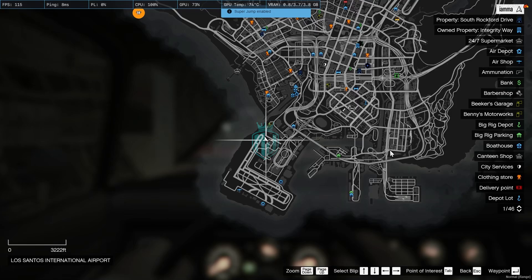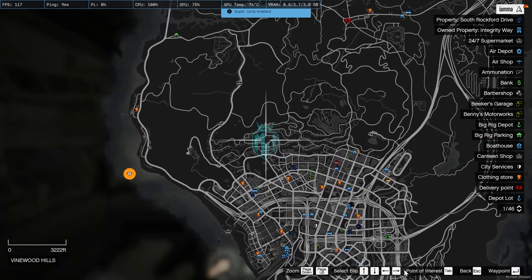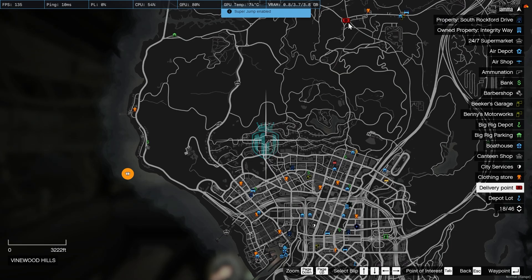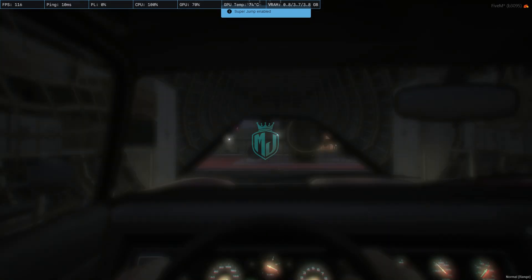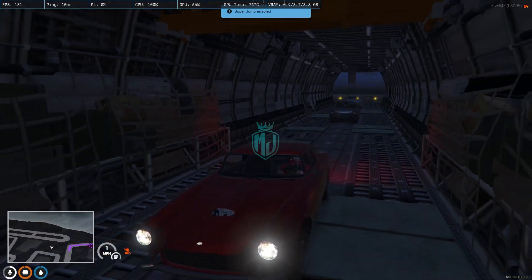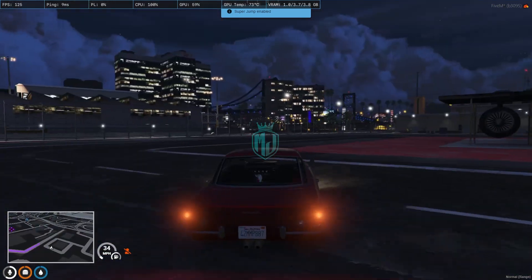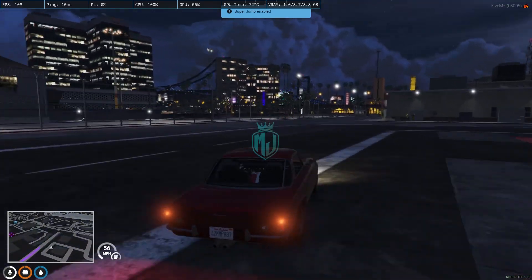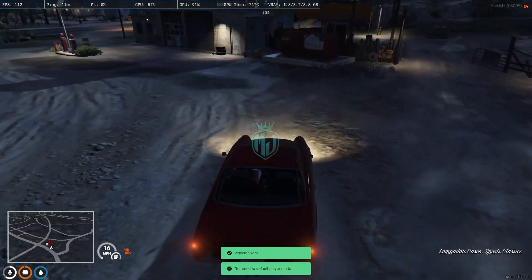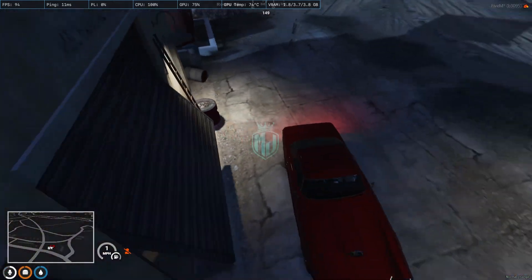Right here you will get to see the delivery point on the GPS. Let's go there and deliver this vehicle. We reach our location — this is the spot where we have to deliver this vehicle.